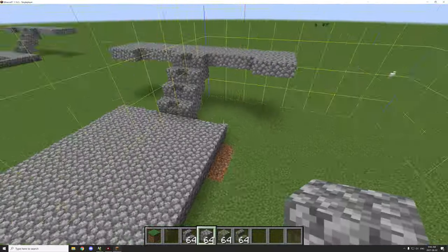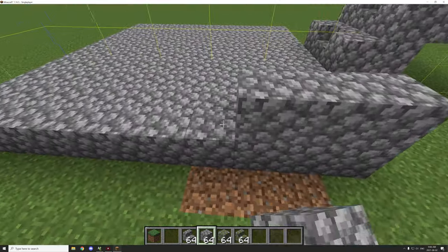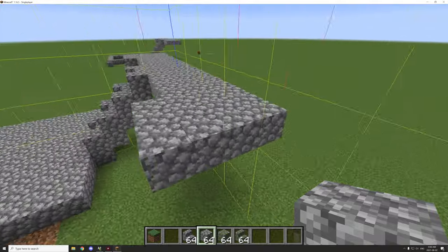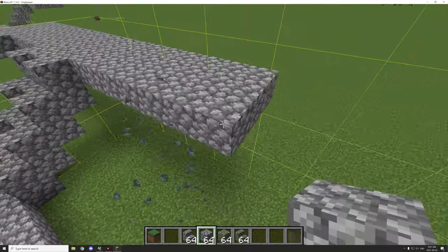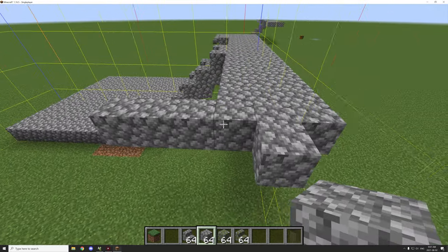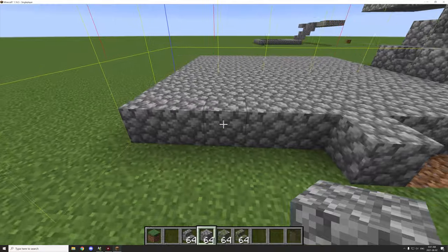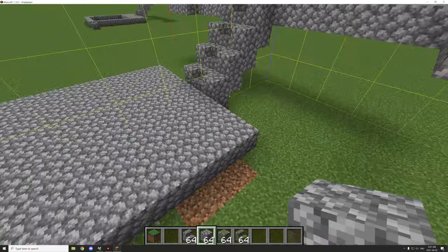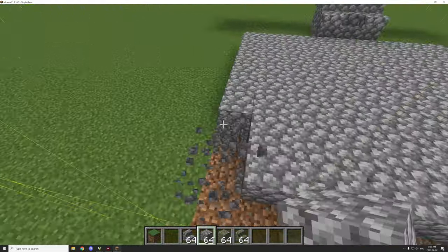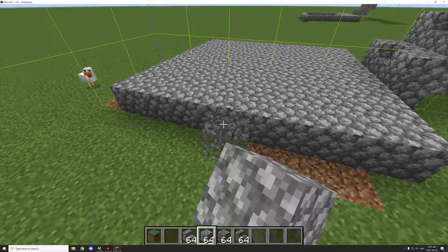The room is about eleven blocks in total, so we'll count it out — about five blocks across on each wing. We need to make this a little bit smaller on one side; four blocks on each side of center. That should be four on this side, four on that side — perfect.